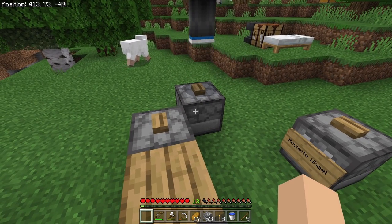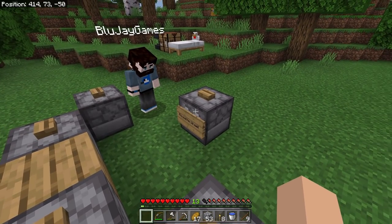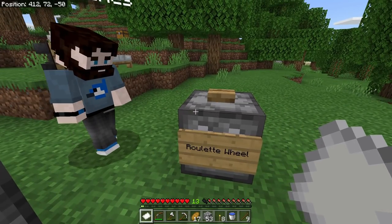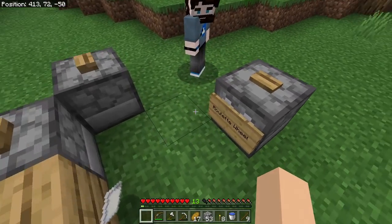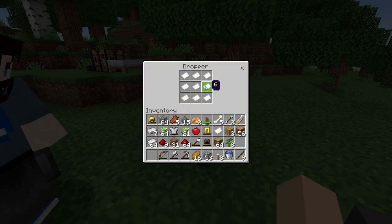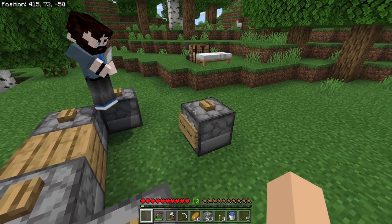Here's how the redstone setup works: it uses droppers and buttons. Droppers have nine inventory slots and when you press the button on top, it sends a powered signal and drops one random item onto the ground. The first dropper is the roulette wheel with numbers one through nine inside. Blue Jay presses the button and gets a random number, then I press it and get a random number — higher number wins.